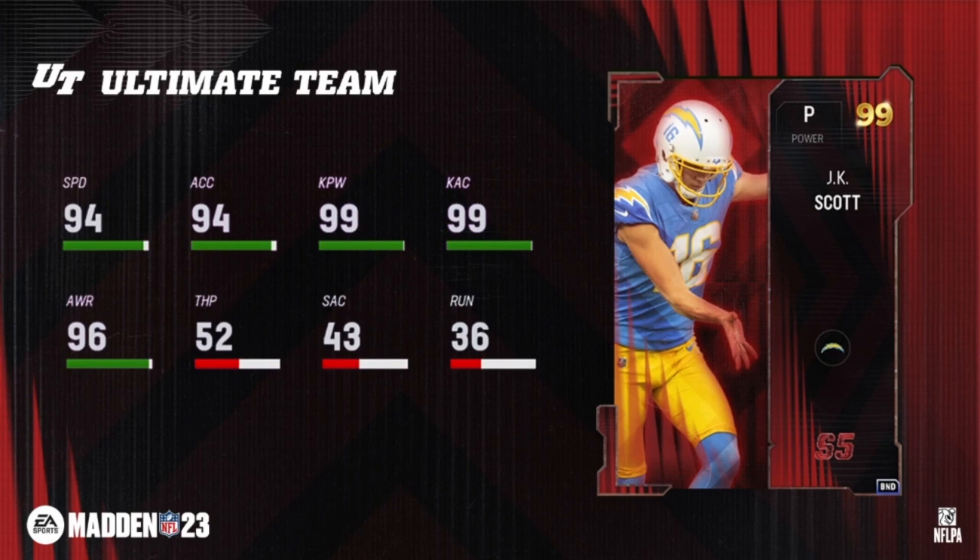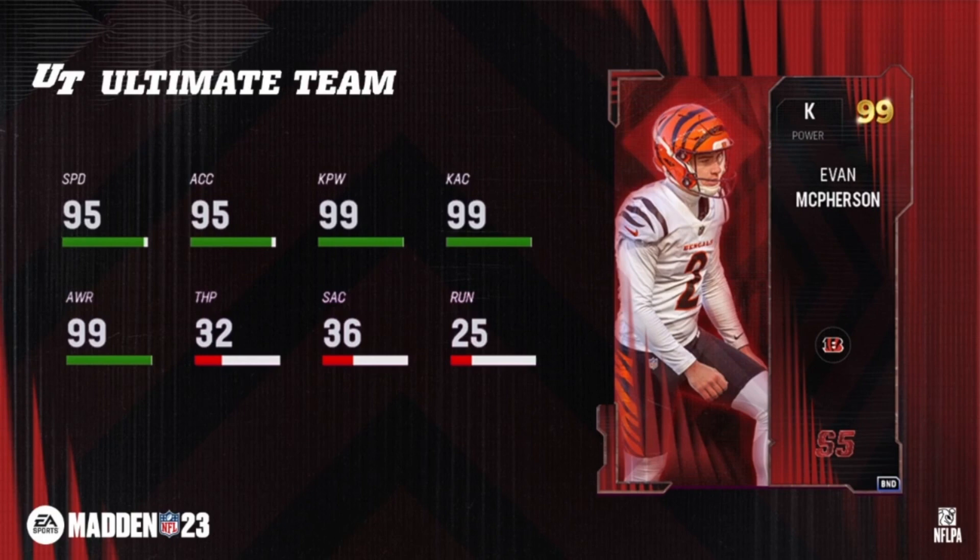Abilities on JK Scott: Focused Kicker and Precision Kicker for zero AP. Up next, Evan McPherson — again all 32 team chems, abilities: Zen Kicker and Precision Kicker, zero AP.